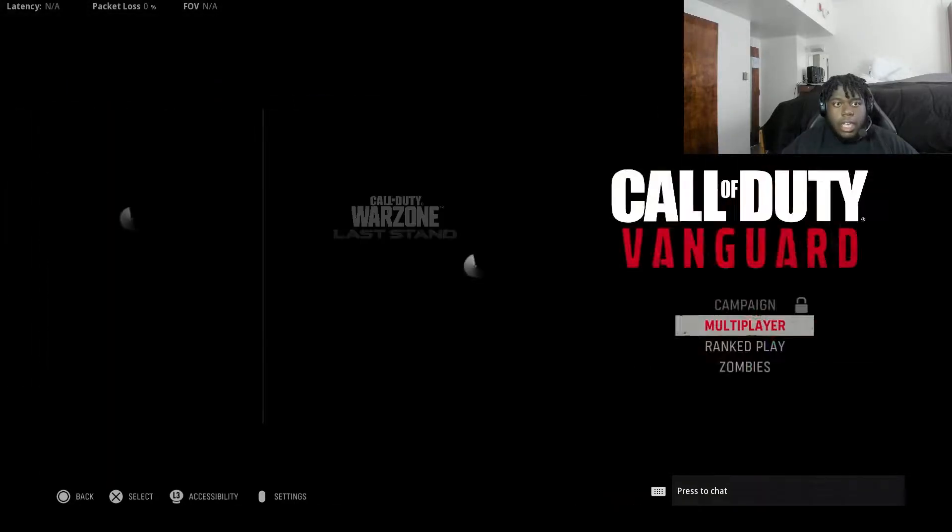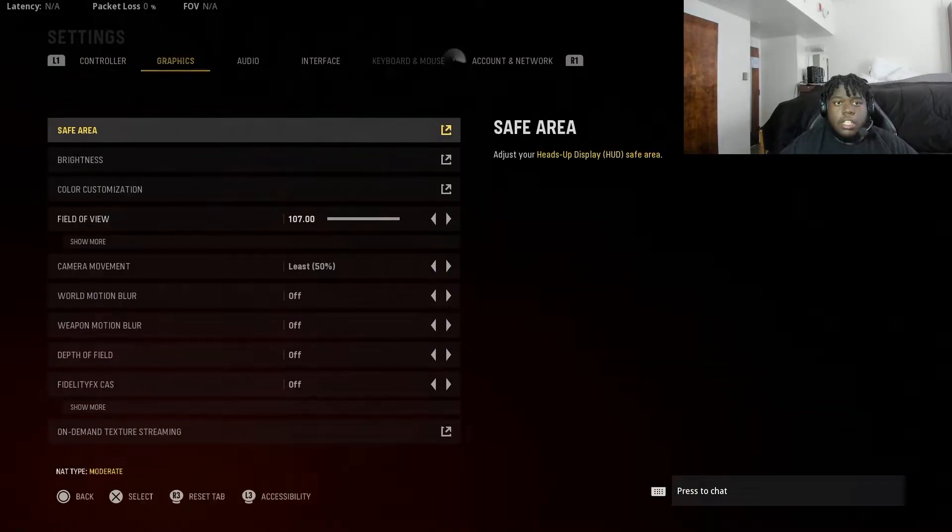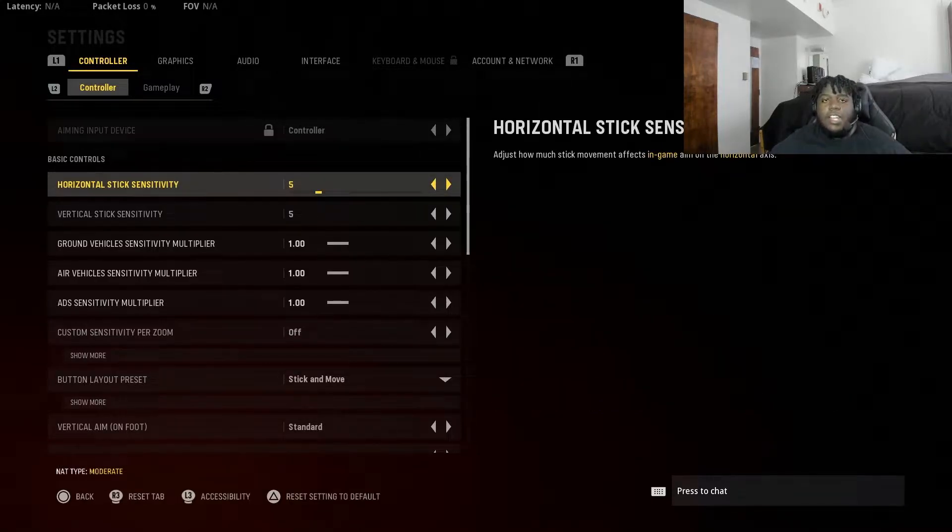I'm a PS4 player on a regular PS4 controller. What's the sensitivity? I know a lot of y'all like to be cranked out doing 360s, but once you play higher-skill people, you want to know why you're not hitting your shots — you need to lower your sensitivity. A 5/5 is perfect for me. Sometimes I'll go to 6/6, but no more than that. If you're playing try-hard and missing shots, you're gonna lose good fights. Definitely stay between 5/5 and 6/6.